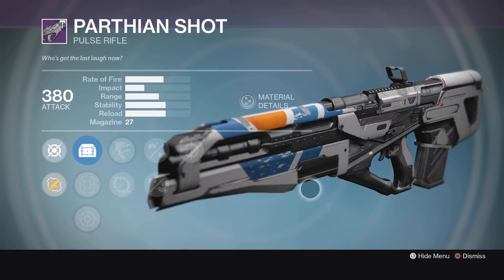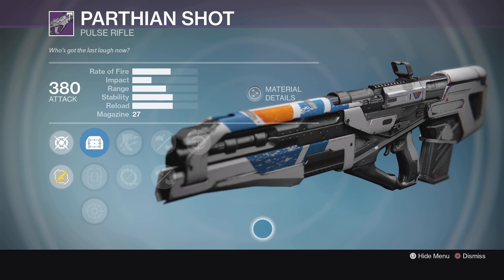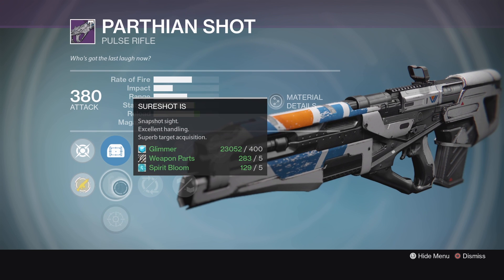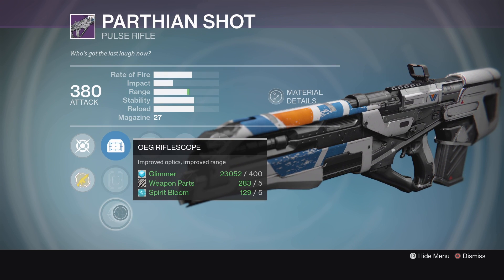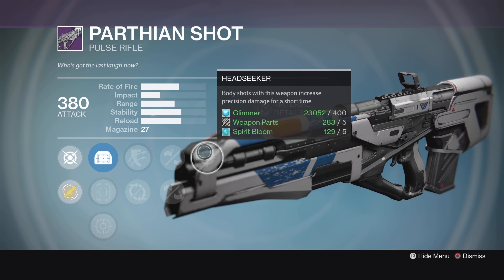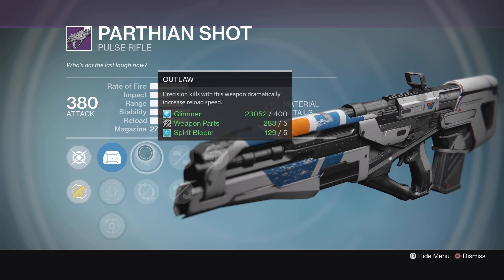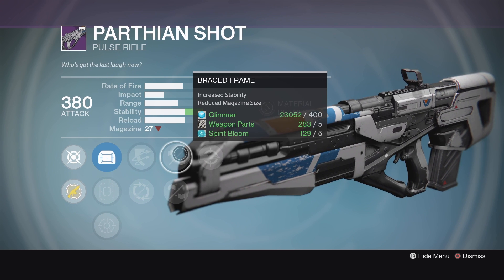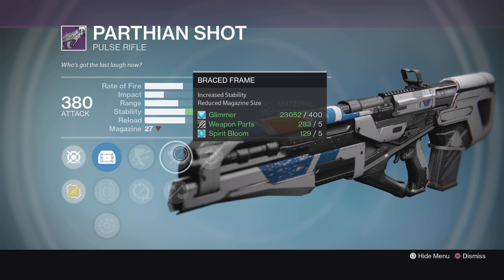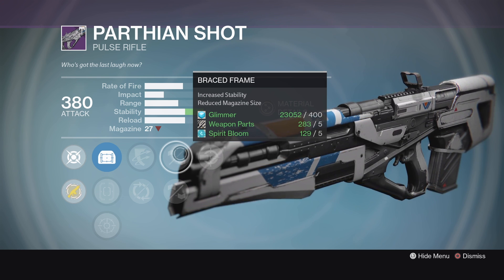Next, we've got the Parthian Shot. This is a fan-favorite pulse rifle — that very slow rate-of-fire pulse rifle. We've got that MD Reflex Sight, which I really prefer, the SureShot IS, and OEG Rifle Scope. We've got Outlaw, Partial Refund, Brace Frame, Rifled Barrel, and Headseeker. The combination of Outlaw, Headseeker, and Brace Frame should make for a very nasty pulse rifle in the Crucible. Definitely not a God Roll, but not bad by any means.